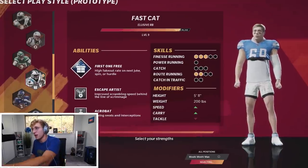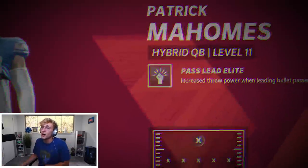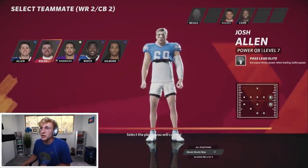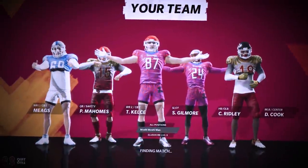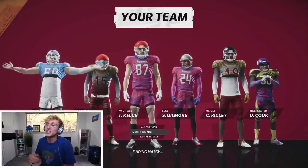You can just upgrade finesse, power running, catch, route running, catching in traffic. Hollywood Brown actually taught me that — kind of sad but okay. So I need a quarterback — got Mahomes, that's all I needed. MLB center I want somebody fast too — Dalvin Cook, I'm cool with that. Wide receiver two, I'll go Kelsey. Slot wide receiver, corner — let's go Gilmore so I have a little defense. Zeke or Calvin Ridley — let's go Calvin Ridley. I want to make sure there's some speed on this squad.